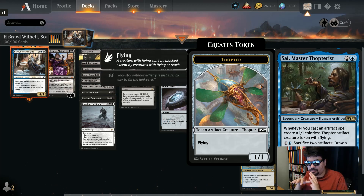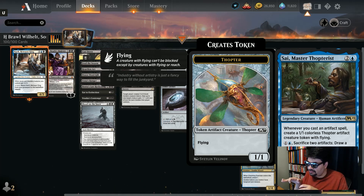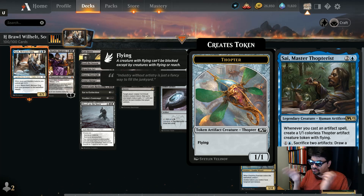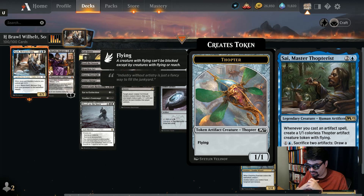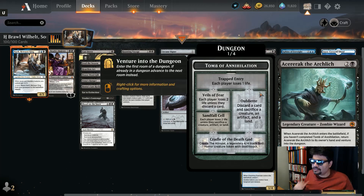Psychic Master Thopterus is an honorary zombie producer — every time you cast an artifact you create a Thopter. We want him because he's only three mana, he makes tokens, those tokens can be sacrificed for various things, they're flyers, and you also sacrifice those artifacts to draw cards. We will turn Psychic over to the dark side in our zombie deck.